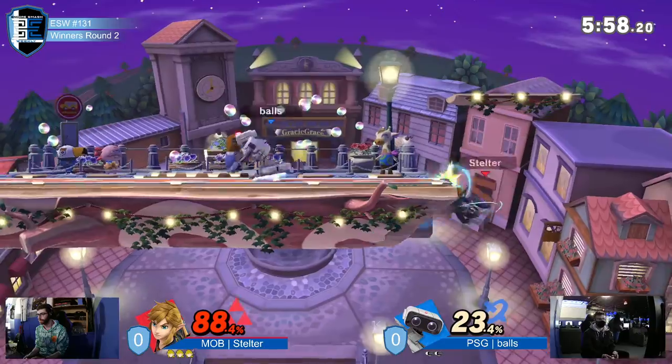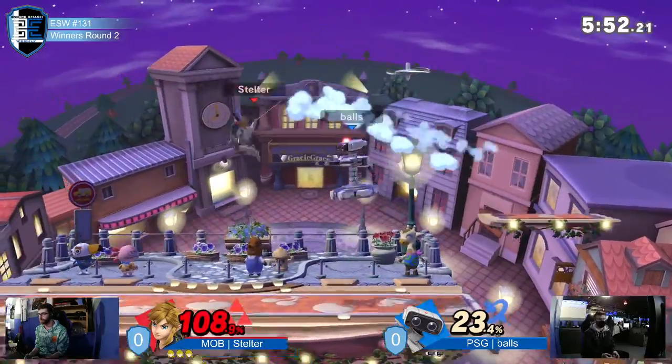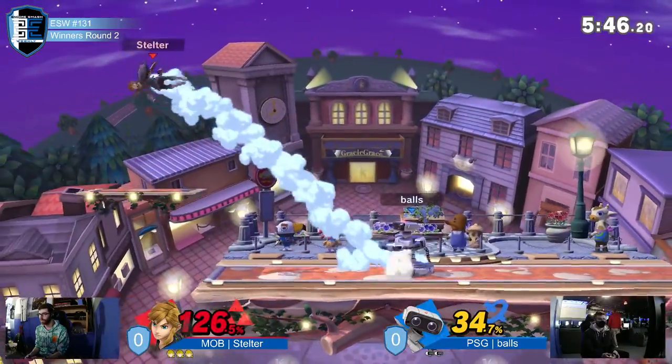He almost scooped him with up air. Down air. We can see really clearly how Rob is taking stage control here and really not letting him live through the pressure at ledge. Keeping the pressure on too with projectiles, although Link's fighting back with everything he has.